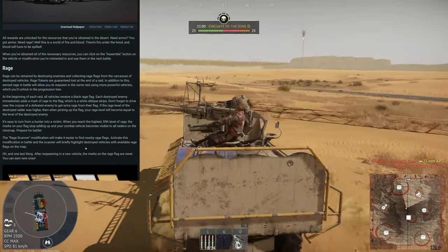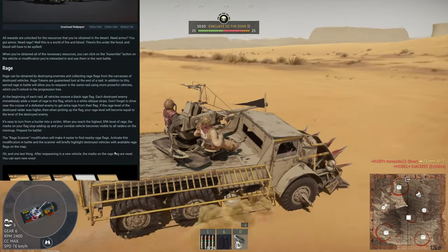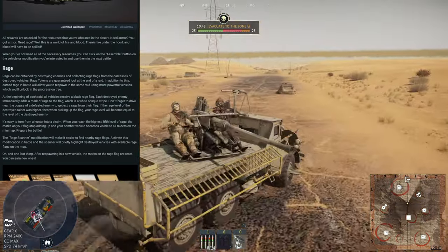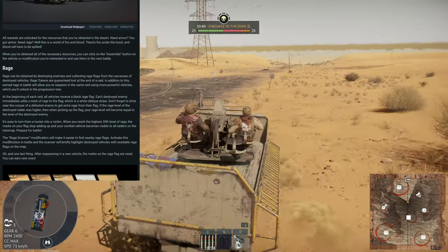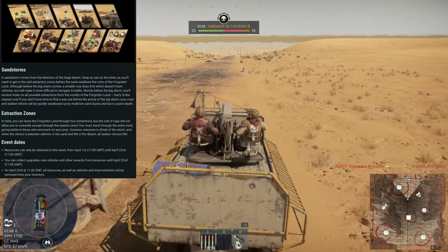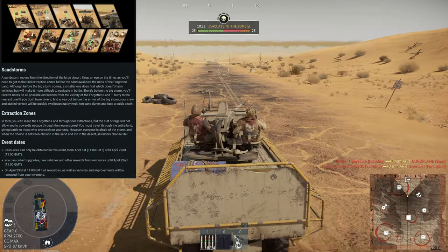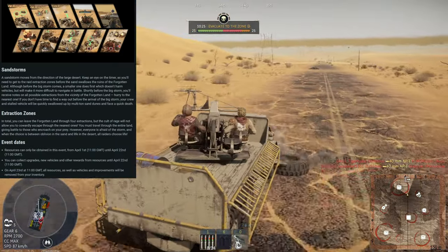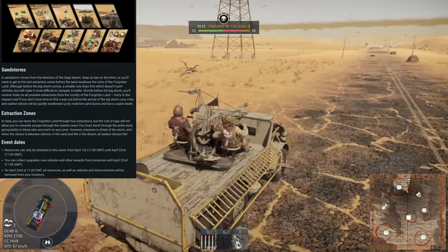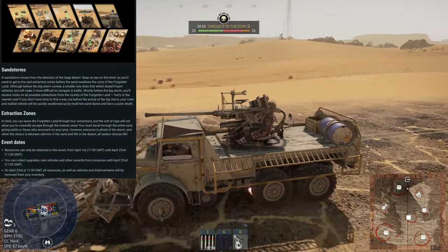The rage scanner modification makes it easier to find nearby rage flags — activate it in battle and it will briefly highlight destroyed vehicles with available rage flags on the map. After respawning, rage flag marks are reset and you can earn new ones. There are also sandstorms, which are the harbinger of the end game. Each match is about 15 minutes; sandstorms typically come in around seven or seven and a half minutes, obscuring your vision. Once the sandstorm fully takes over, the clock reaches zero and the match is over.